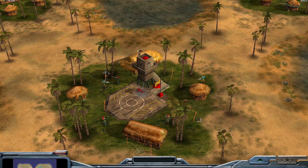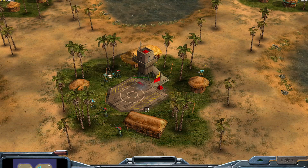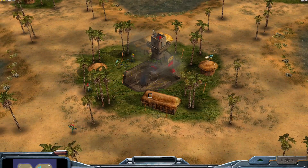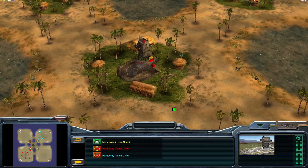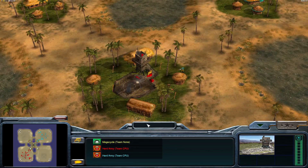Infantry General is just now attacking the reinforcement pad. Their infantry is significantly more effective at building destruction than the Toxin General. Poor planning on this part — Infantry General could have easily taken out the other Red Guards and captured it for himself, but whatever.